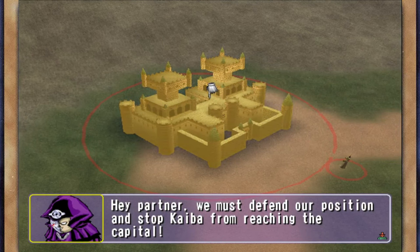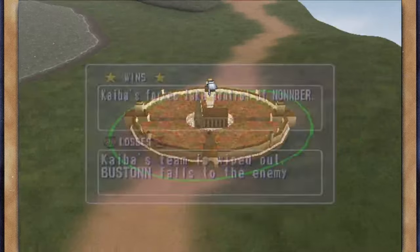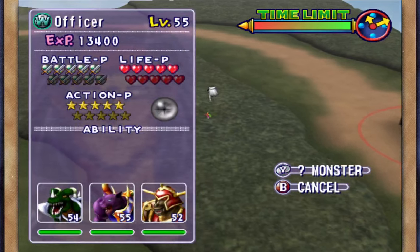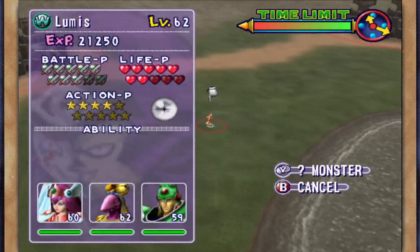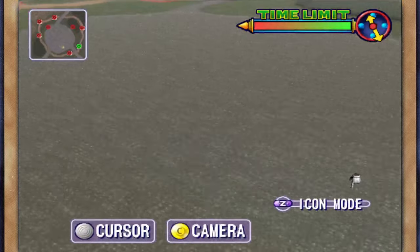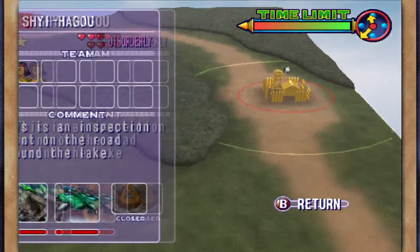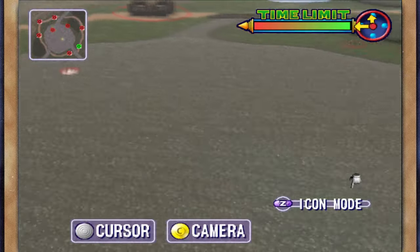The enemy says: 'We must defend our position and stop Kaiba from reaching the capital.' So we're taking on the teams Loomis and Umbra - they're going to have some high defenses. An officer is going towards the middle of the map, Loomis is coming after us, and Umbra defends the base. In this mission, don't worry about roaming monsters - just worry about survival and murder. The enemy bases are completely protected.